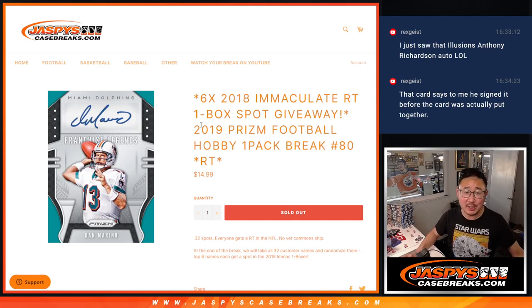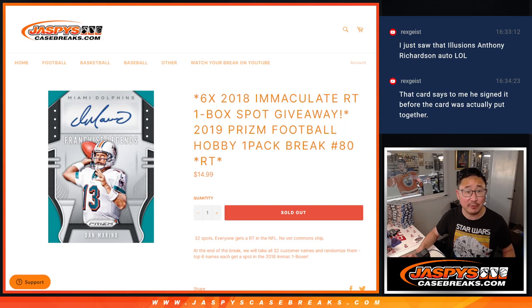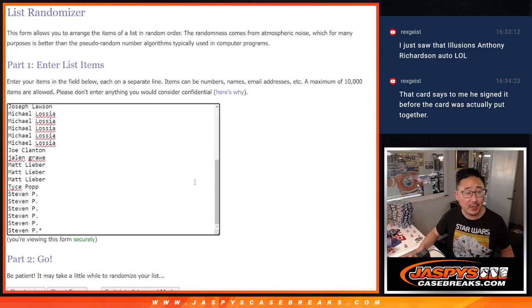Hi everyone, Joe from jazbeescasebreaks.com. We're going to give away some 2018 Immaculate Football random team spots inside this Prism Football Hobby Pack break. Let's do the break itself first before we give those spots away. Big thanks to this group for making it happen. Appreciate you.